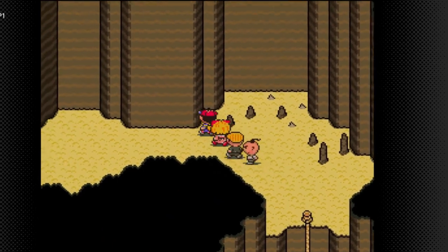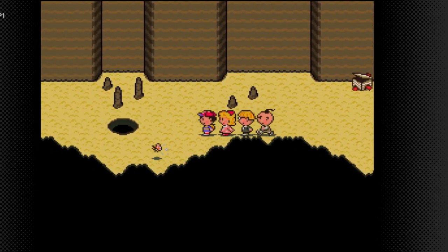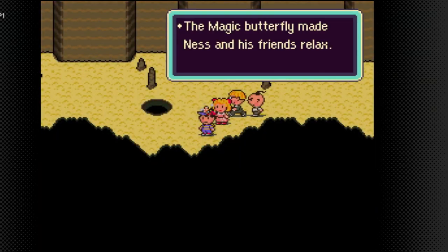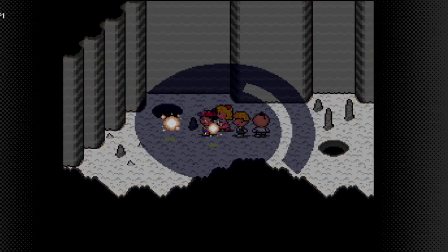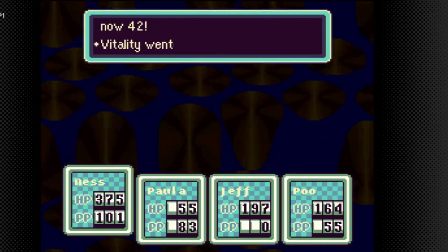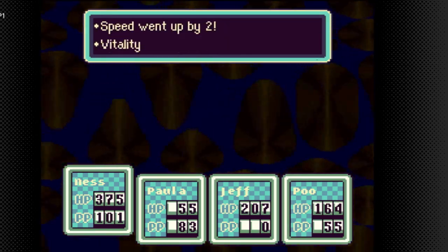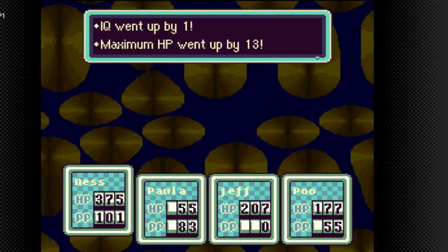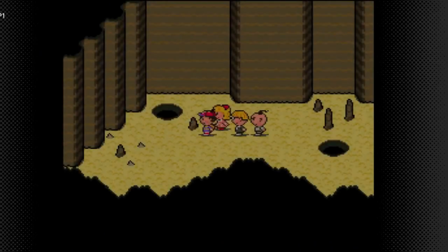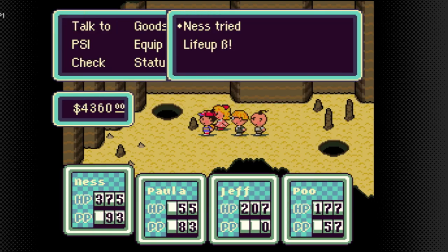How we get to the boss is that we go the same route we did before except we don't go the route where we get the Bracer of Kings. I absolutely need this. Okay, I didn't get back attacked. That's a pretty bad fight for Paula, but Jeff is now level 42, vitality went up by 1, max HP up by 10. Poo is now level 36 - offense went up by 6, defense went up by 4, speed went up by 2, max HP up by 13. And we realized the power of Healing Omega - it's one of the best moves in the game because it can revive dead party members. It doesn't always work, but it can revive them.